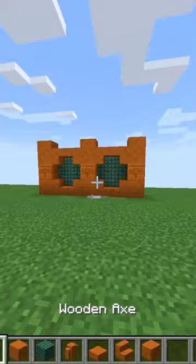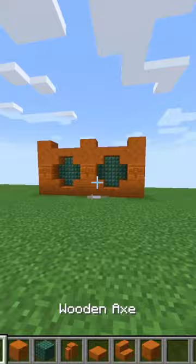You can leave it like this if you like, or add some frog lights and warped trap doors for a little extra detail. Please tell me what you think about this in the comments down below, and don't forget to like and subscribe.